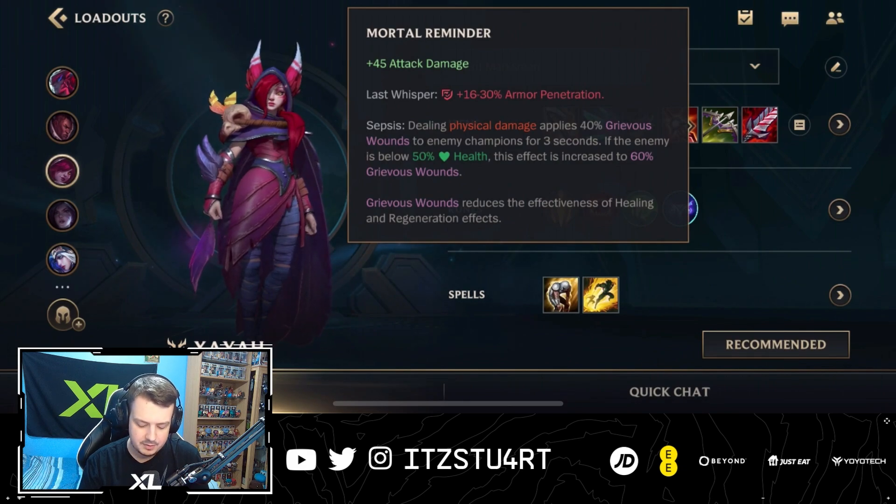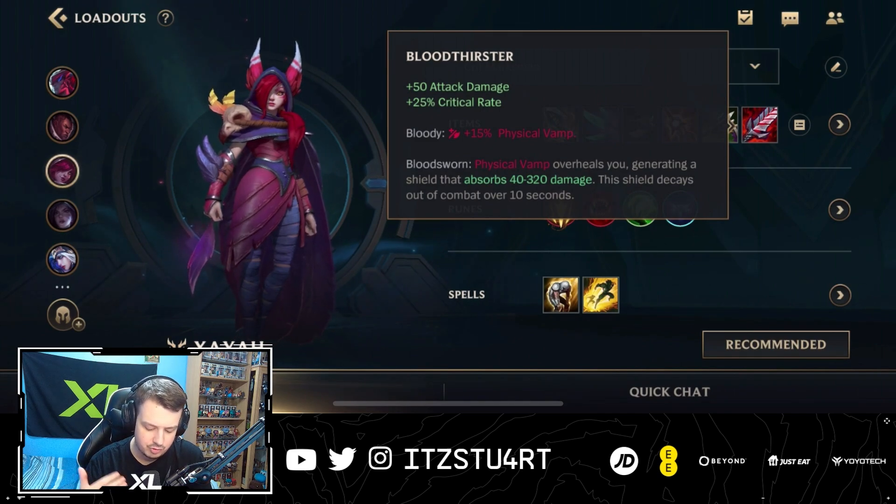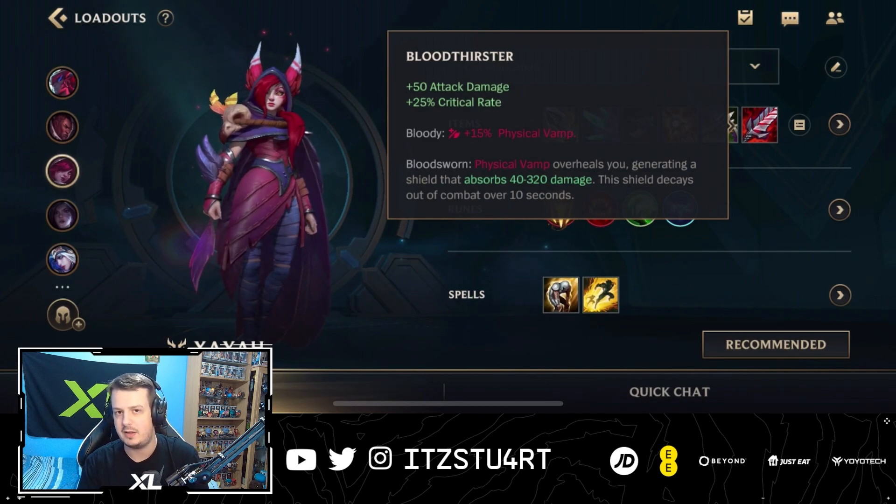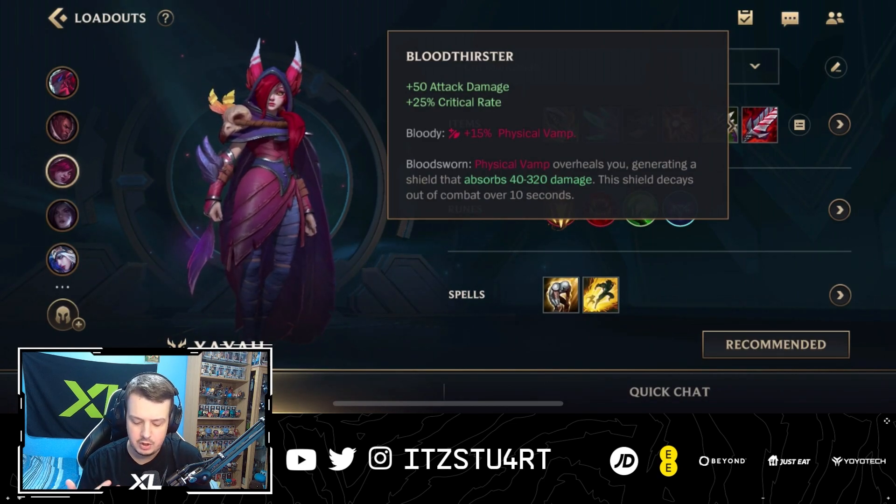Divine Sunder, Deathblade — all these items are very, very strong. And then for the last item, we have Bloodthirster — attack damage, crit rate. Like I said, a huge massive amount of physical vamp, which helps us out a lot. And you also have the overshield as well. So if there's assassins or bruisers jumping on top of you, you've got the overshield to help you out.